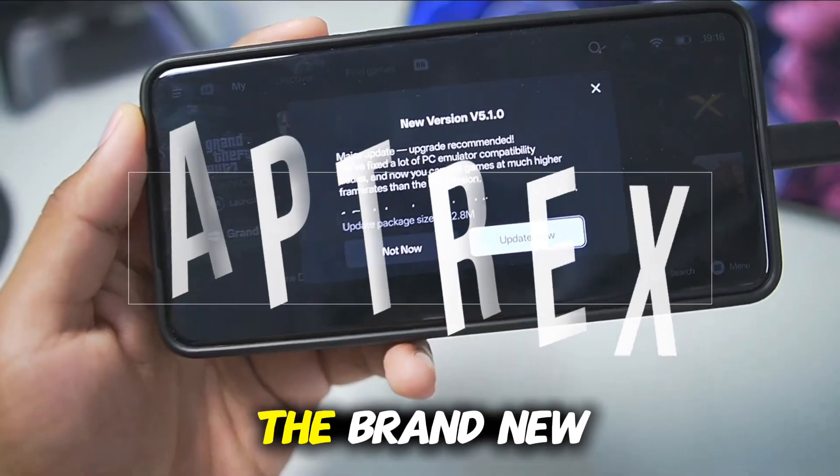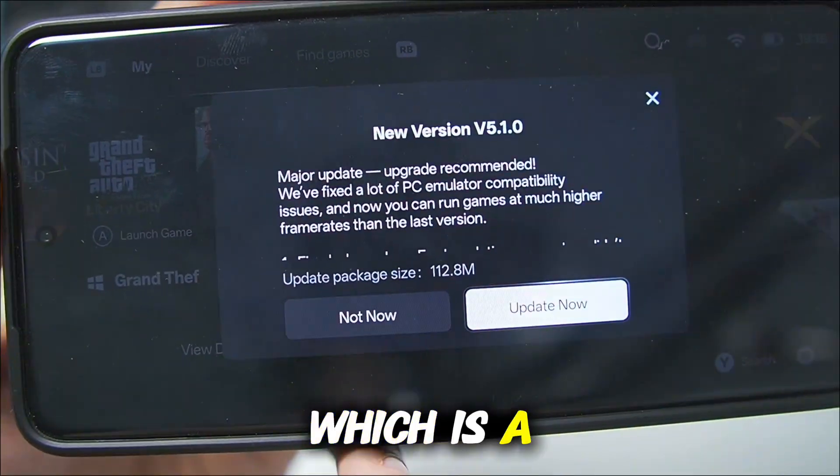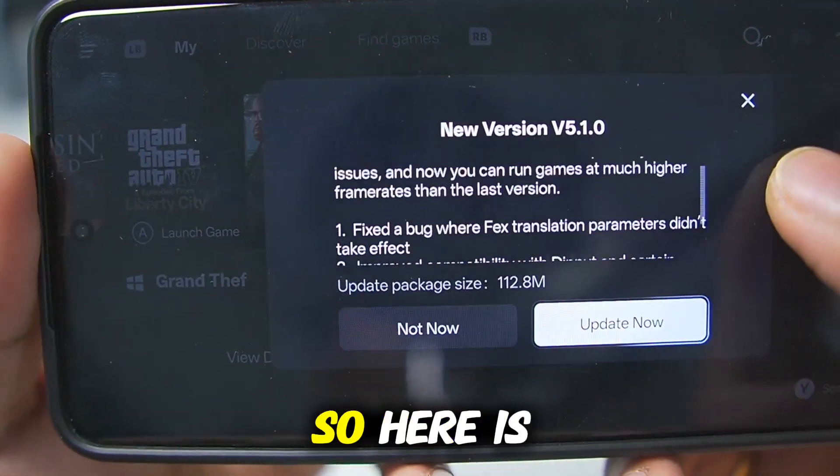What's up guys, it's Aptrix here. Finally, the brand new version 5.1.0 of Gamehub emulator has launched, which is a major update recommended to fix a lot of PC emulator compatibility issues. The update size is also pretty large, so here is the changelog.